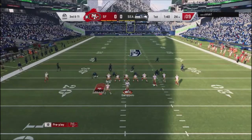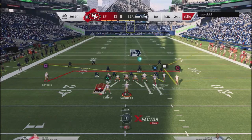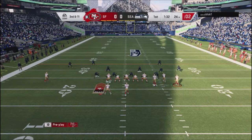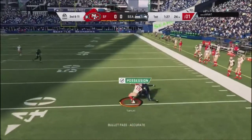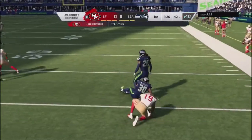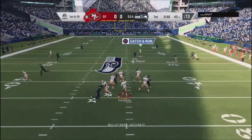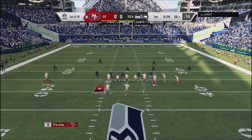He gets a nice block shed and sacks me for third and 11. I come with a little corner out, motion the guy out, quick snap the ball, and Samuel comes down with a nice reception. Then I go right over the top against this user and come down with it with my tight end — a really good play.